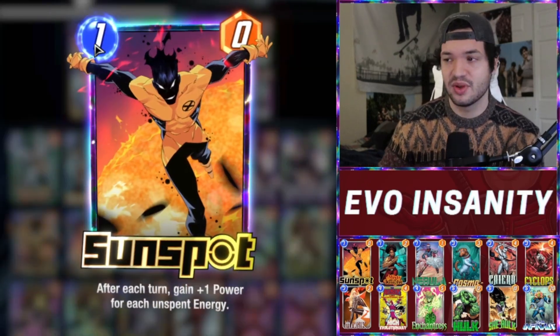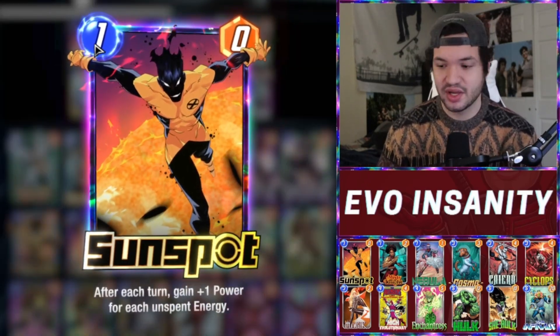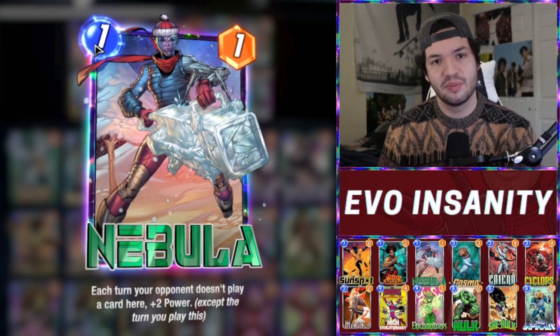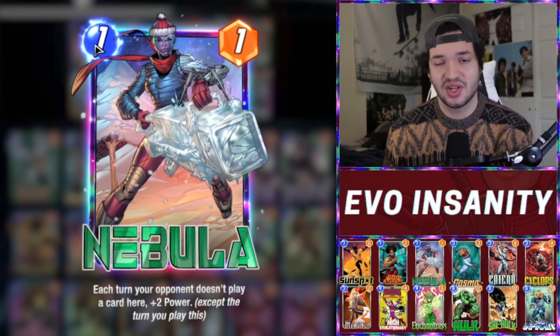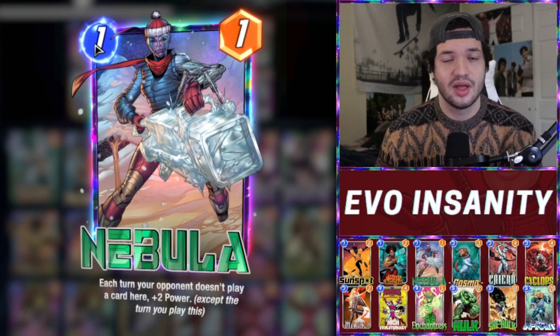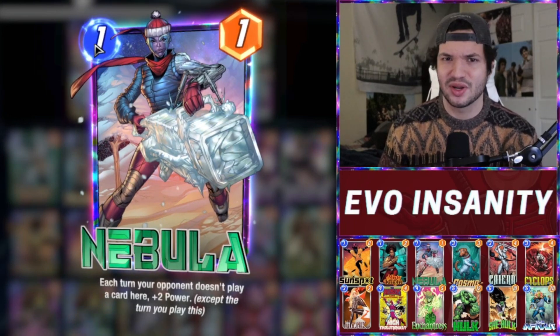We have Sunspot. Because, again, unspent energy — he gets up to 10 power sometimes, which for a one-drop is crazy. Nebula, one of the best, if not the best one-drop in the game. Not only does she scale insanely, but she also acts as an element of control and can really hurt your opponent if he lets you get away.